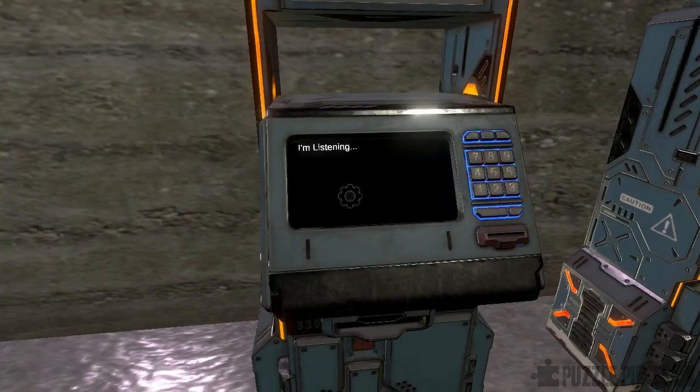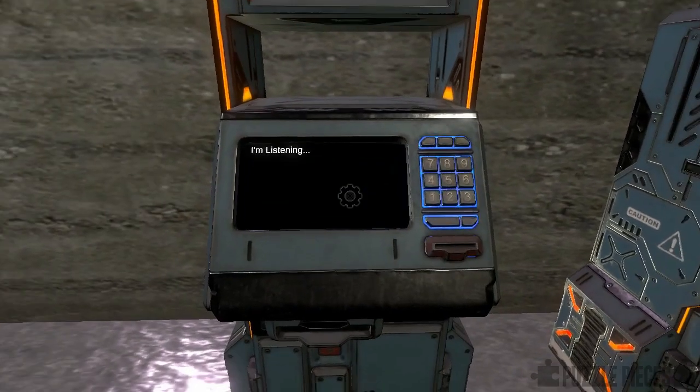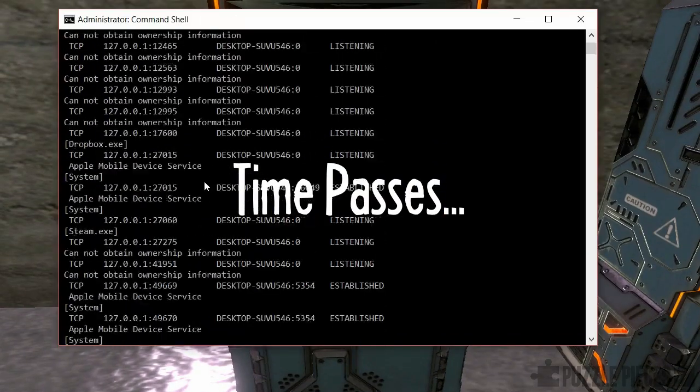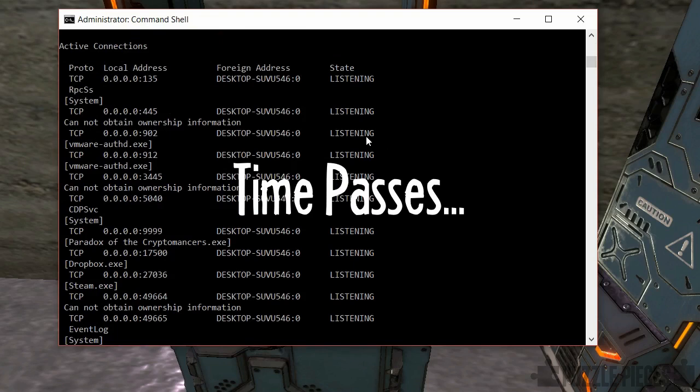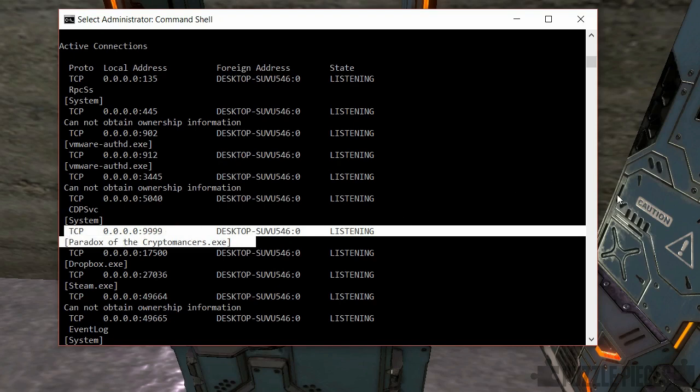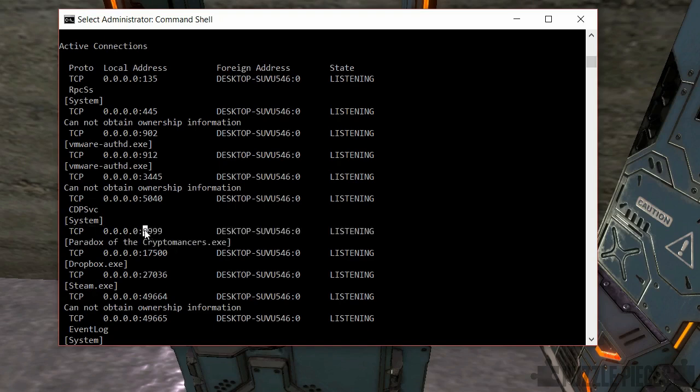Let me come back here for a moment — yeah, I have clicked on that console, it definitely says 'I'm listening.' As has been the case a couple of times while playing through this game, a neat idea has been slightly poorly implemented. I've had to click that console in the background about five times, and eventually I've noticed this entry which is what I was expecting to find the first time. It's started a service that's listening on port 9999 of the local IP address, being run by the game itself.